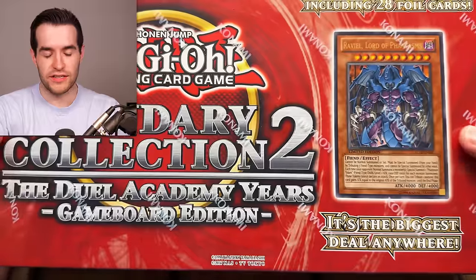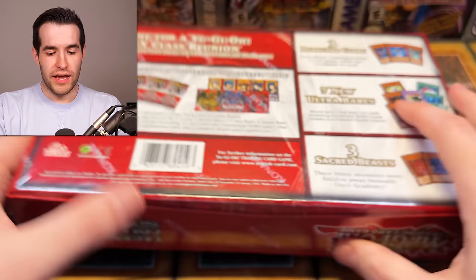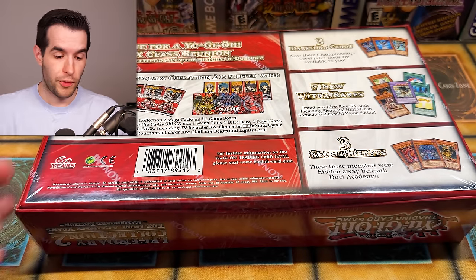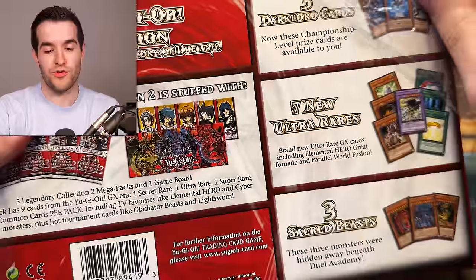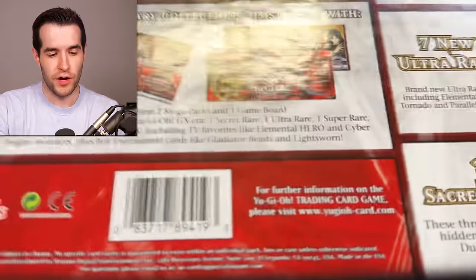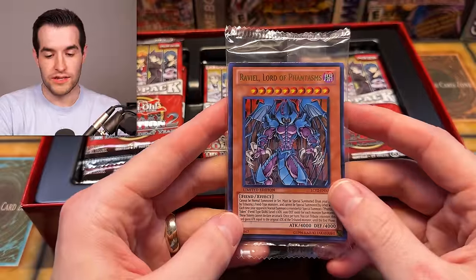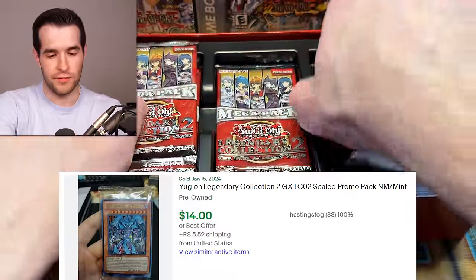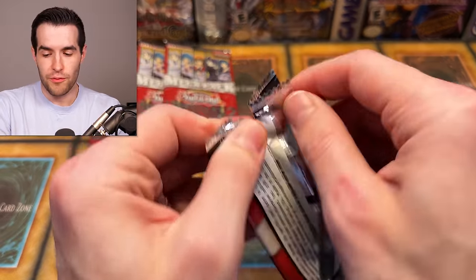A massive challenger has entered — Legendary Collection 2, which was released May 2013. 2013 was the year of legendary collection — they released three different game boards from March to November, which is ridiculous. LC2 is usually a really strong candidate for good pulls, but they've been reprinting a ton of cards out of here. This is unlimited — the original binder is the only first edition copy. We have the sacred beasts in the promo, which should make that five to ten bucks. Five packs — these are usually pretty strong.